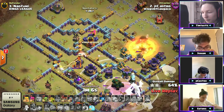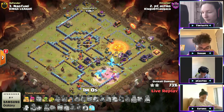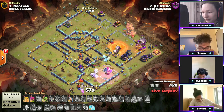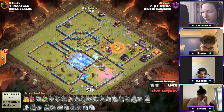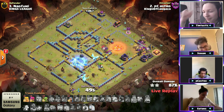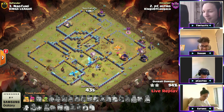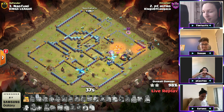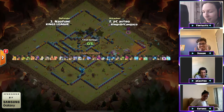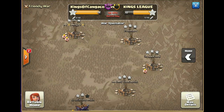He sends the double e-dragons with the warden down to the scattershot — he completely dissected this. Pops the warden ability trying to get some chain. The RC — how is she still alive? The e-dragons are going to chain and kill the queen through the rage — and this is a three star! P Castro going three for three! Just think about that — this man had to think about and plan three different attacks and remember every detail to execute them. That is so difficult. P Castro — what a performance! Well done, unbelievable!